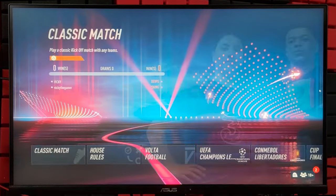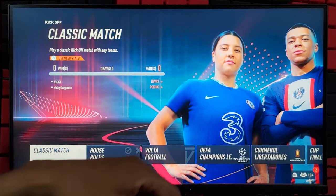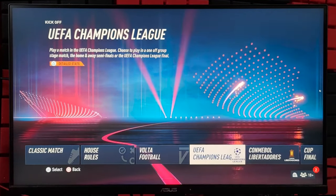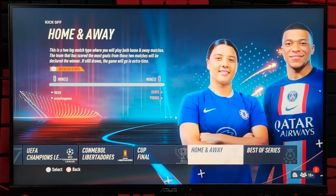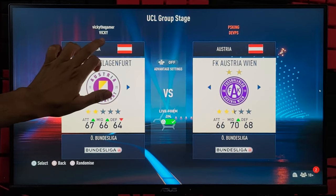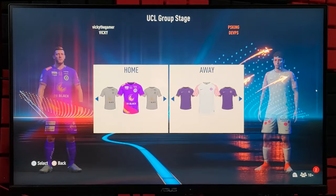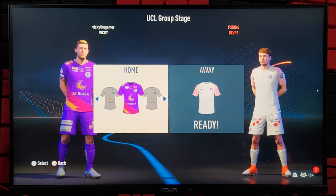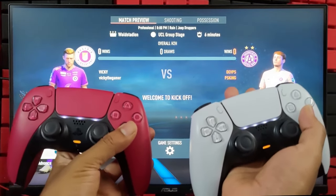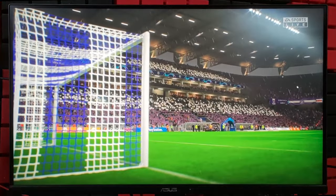So now all are ready — everyone should select X, and then tap Advance. Now you can play all these match types for local co-op: Classic Matches, House Rules, Volta Football, UEFA Champions League, Cup Final, and Home and Away Best of Series. Select any of these games, choose the teams, and then we can start the match. You can skip the intro.